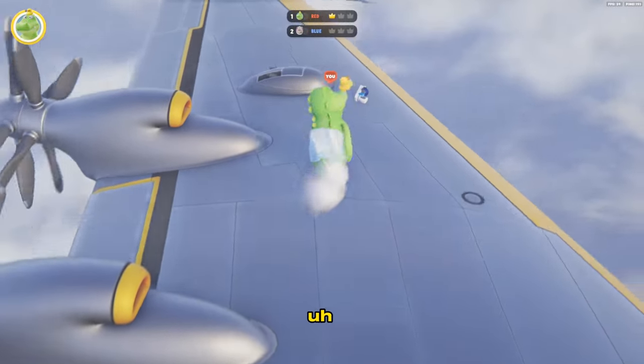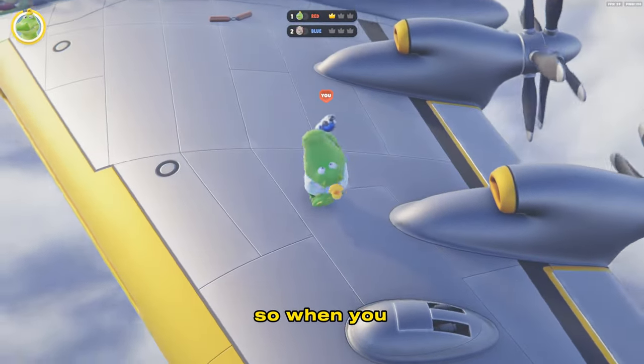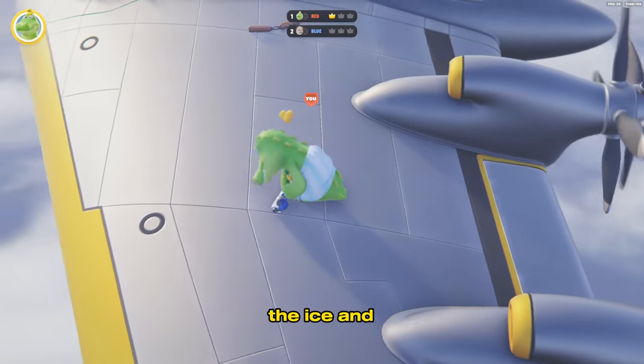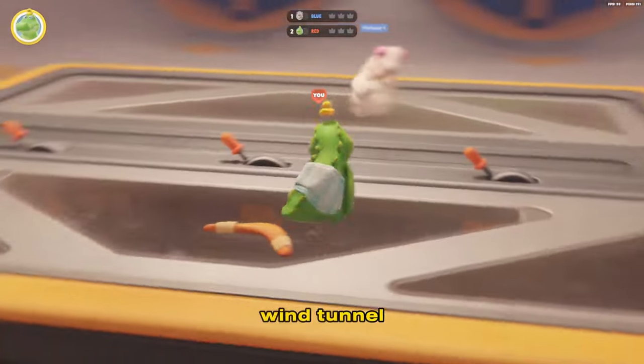The best weapon on the plane map is the ice gun — it's just the best weapon. When you shoot them, they turn to ice and they just fall off.